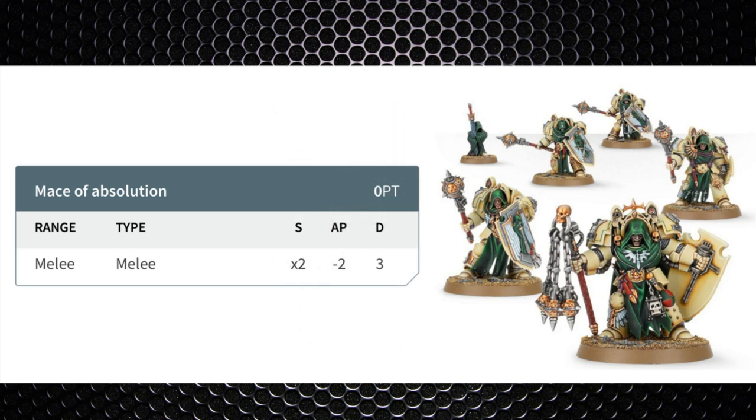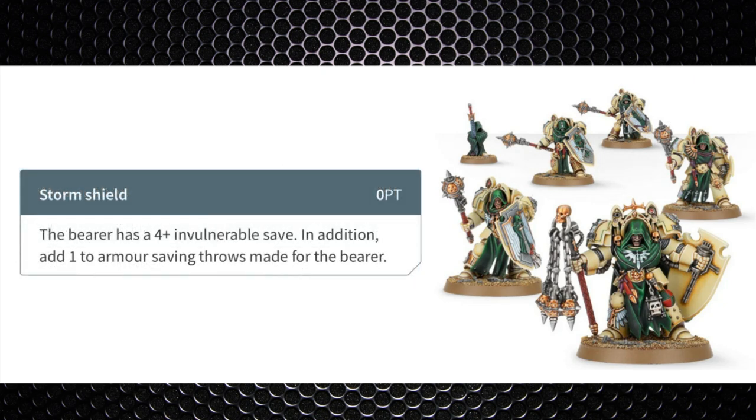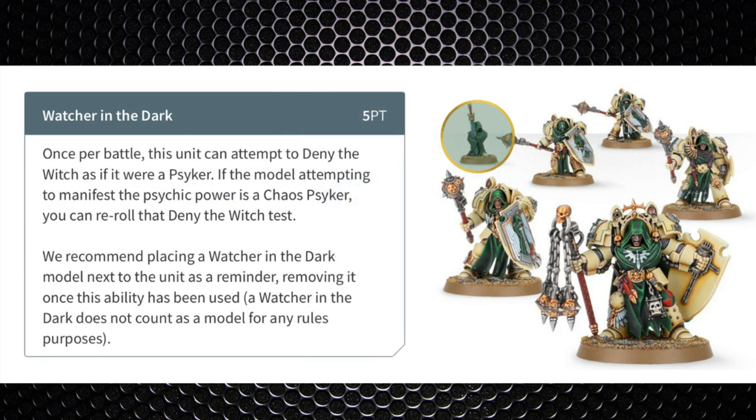The Mace of Absolution is strength ×2, making it strength 8, -2 AP, 3 damage — and -3 AP in the assault doctrine. These are the elite killers and very good against vehicles, especially toughness 7 vehicles which you're wounding on threes. With the super doctrine re-rolling wound rolls against models with 8+ wounds, that really helps against tanks and dreadnoughts. These models have 2 attacks each, or 3 if they charge or were charged. The storm shield grants a 4+ invulnerable save and also adds +1 to the armour save, effectively nullifying -1 AP weapons to keep them at a 2+ armour save.